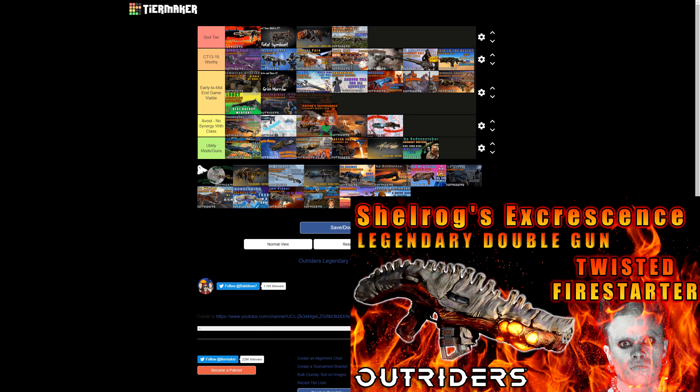The Shellrock's Excrescence is similar to the Roaring Umbra but deals damage on top of the effect, making it better in that sense. The mod doesn't do anything for the Technomancer class, but the gun still holds up and the extra damage-over-time from the mod gives it slightly more viability. I managed decent footage with it in the video. However, it has no meaningful synergy and I'm moving it down — it just deals a little extra damage. Placing it in Avoid — No Synergy with Class.